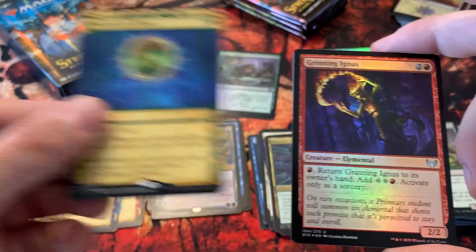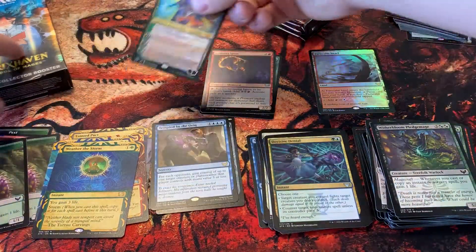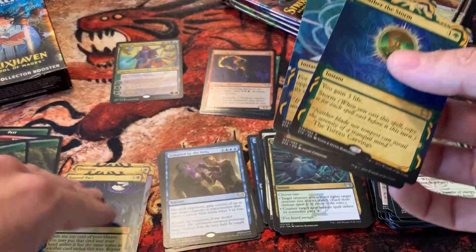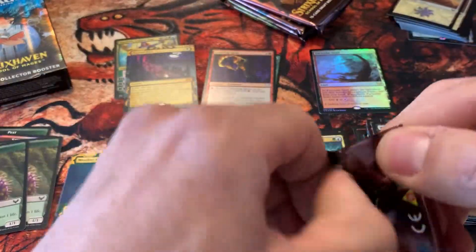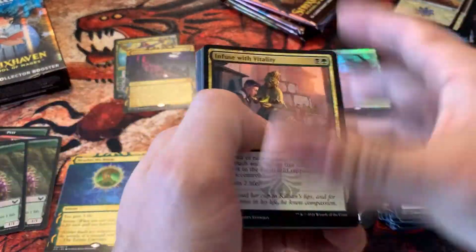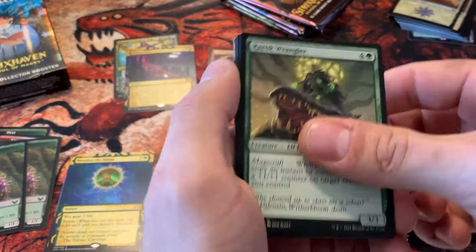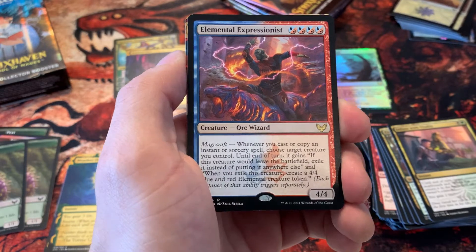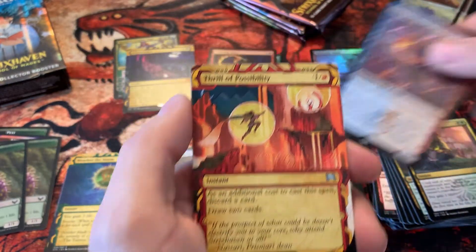Any card with storm on it can do some crazy stuff, that's for sure. We'll put all the mythics up there — let me just move these real quick and kind of see how many we get. Big Elf Druid and an Elemental Expressionist — very cool — with a Thrill of Possibility.